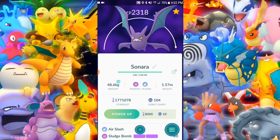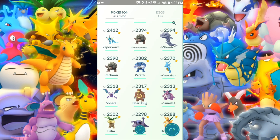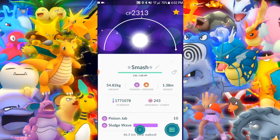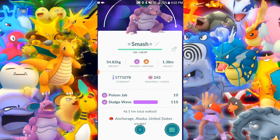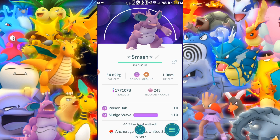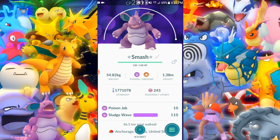Now we have Nidoking — Needle King — Poison Jab and Sludge Wave. I've changed the moves around quite a bit. At first I had Iron Tail and Sludge Wave, then I switched to Poison Jab — I really like that, super quick, charges up your charge move fast. Then I went back and forth between Earthquake and Sludge Wave and I'm now convinced I'm sticking with Sludge Wave for sure.